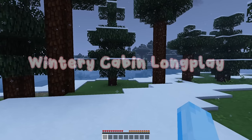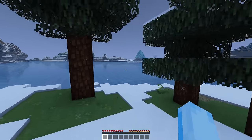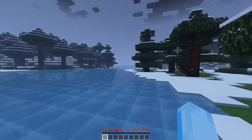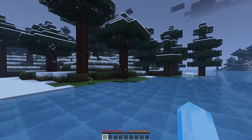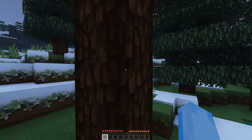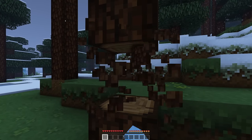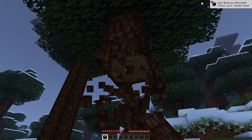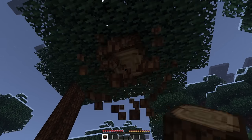Hey everyone and welcome to a relaxing but chatty wintery long play, the first of this kind I've done on this channel. We are in this winter biome — actually the whole world is snowy and wintery today. I added a mod called 'Snowy' and it makes everything snow when it would usually just rain. I'm hoping we can build in a cherry grove but it'll actually be snowing, giving kind of a late winter, early spring — interesting vibes.